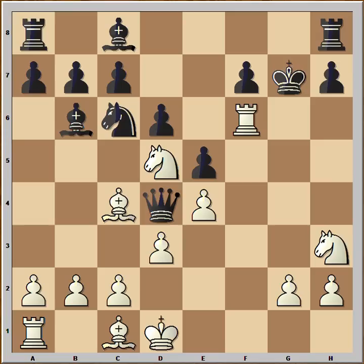White sacrificed his queen on g7. Black takes. And now bishop to h6 check — the bishop is protected by the rook, and the rook is protected by the knight. So the only move is king to g8. And in this position white can give checkmate in two different ways. If you wish, you can pause this video and try to find the checkmate.